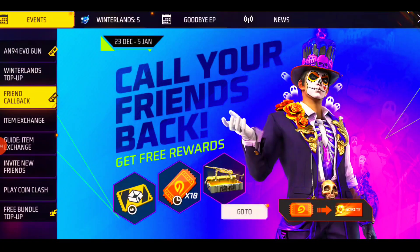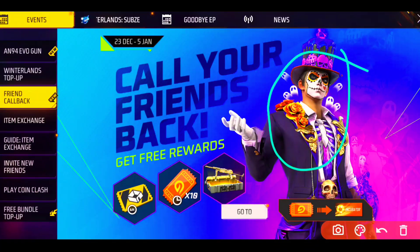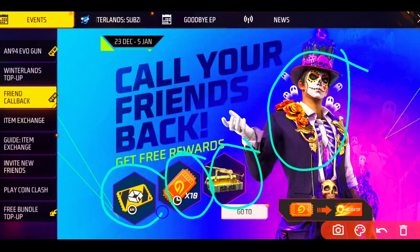The new Friends Callback event is here where you can get many rewards. You will get the bundle, you will get the game, you will get 10 cards, and after 6 hours you will get a custom card.